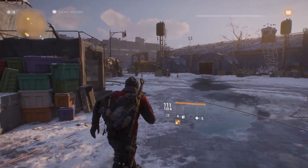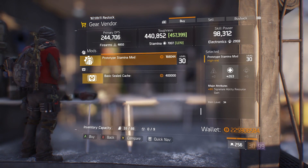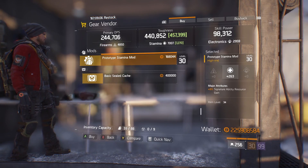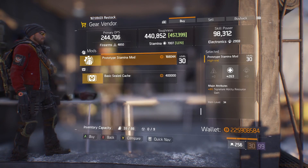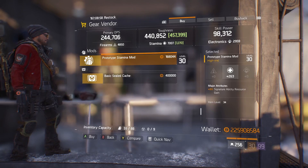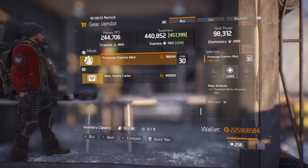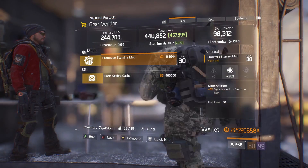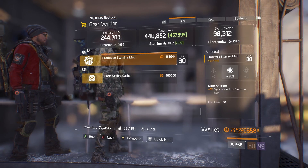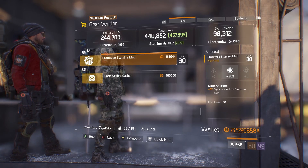Also in Camp Hudson there is a Stamina mod sitting at 263 stamina giving 3% signature ability resource gain. Everything is changing in 1.6 - armor is gone, health is coming in its place with base health so you don't need to roll health onto every piece of gear, giving us build diversity. This could help get your signature ability back quicker. I picked a couple up - if they're good, great; if not, we can sell them in 1.6.